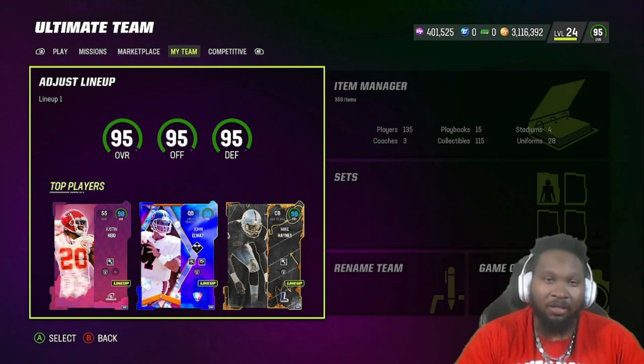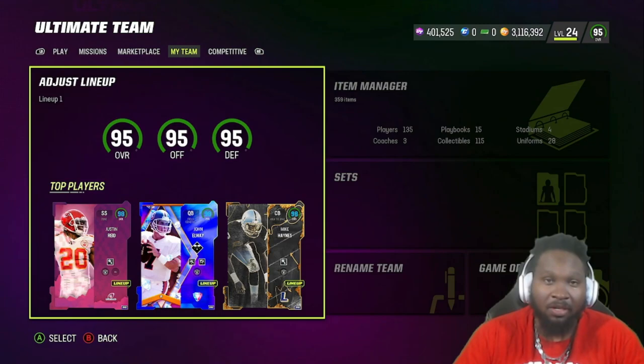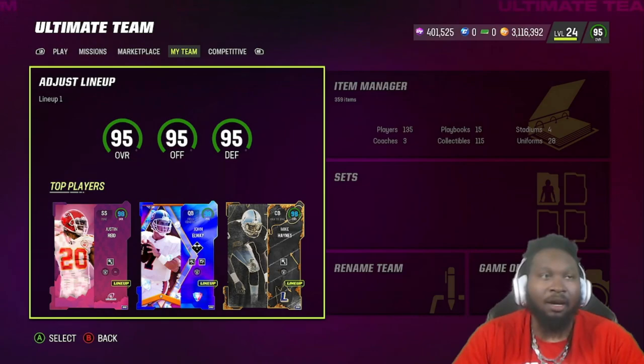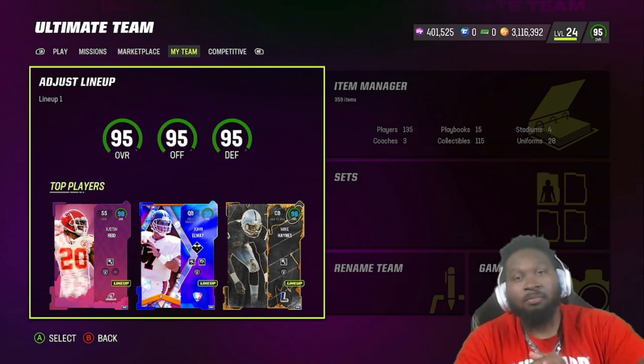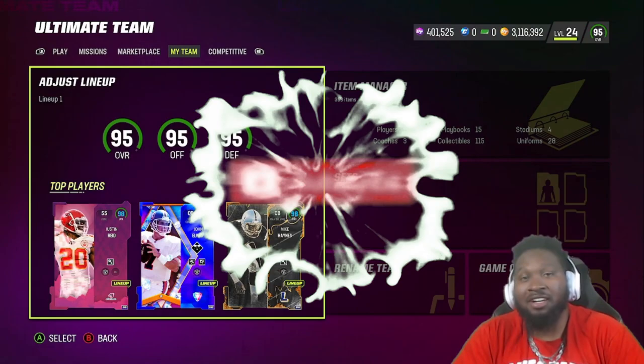Joker fam, let me know in the comments — would you guys pick up Justin Reed? What abilities would you rock on him? Would you go with zone abilities or keep it zero AP Pick Artist and user him, put him in a box, or play him over the top? He's definitely a must-pickup without a doubt, but is he a must-pickup right now? I personally think you should wait till his price comes down, especially if you still have Ronnie Lott, Ted Hendricks, and Bo Jackson in your box. If you enjoyed this video, drop a like and subscribe — we're on the road to 10K. I'll catch you guys in the next one. Peace!